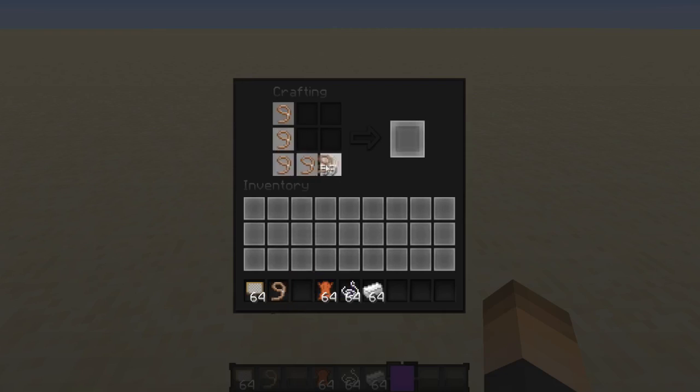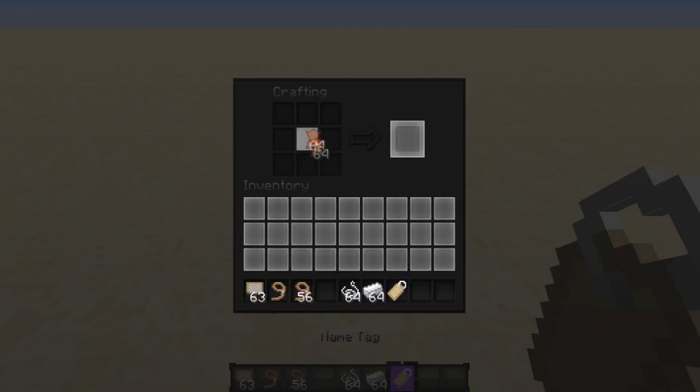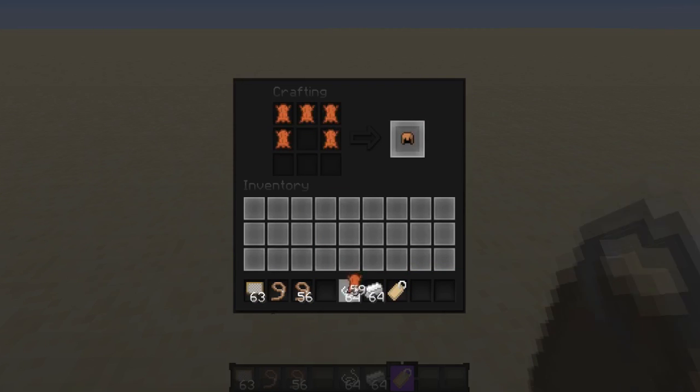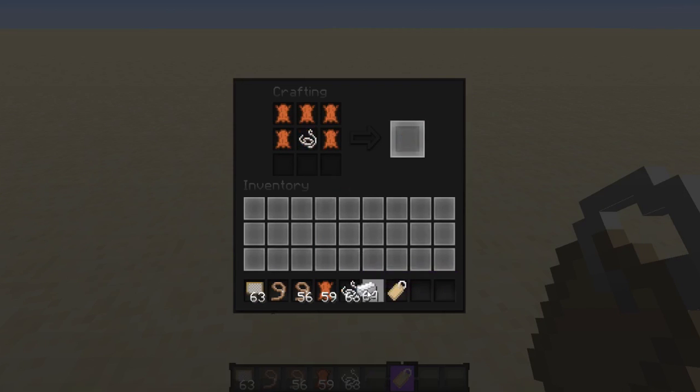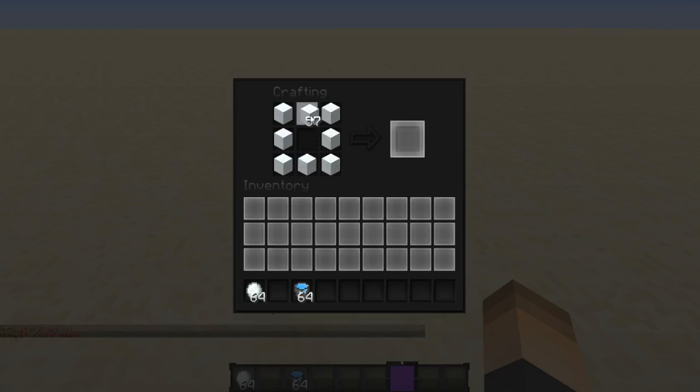The next set: lead placed all around with one sign in the center gives you a name tag. Then leather at the top, one string in the middle, and two iron ingots at the bottom will give you a saddle.